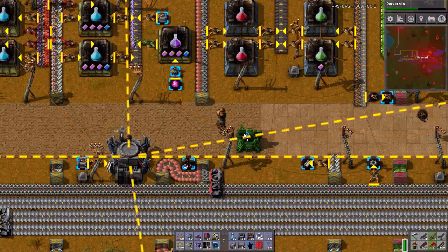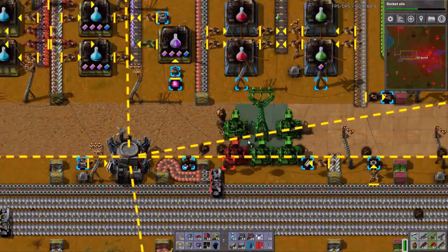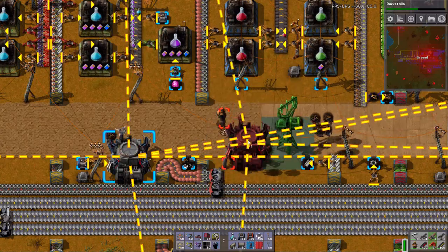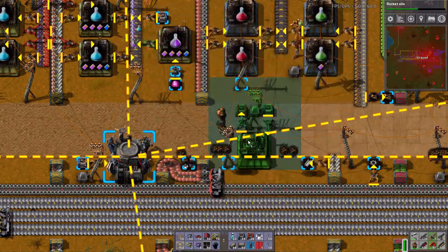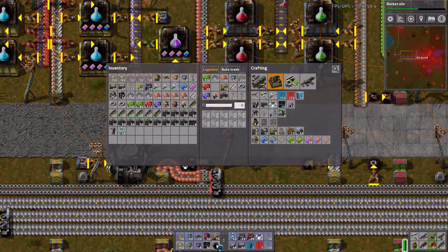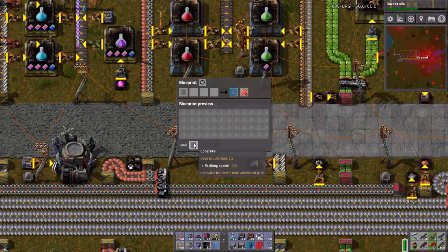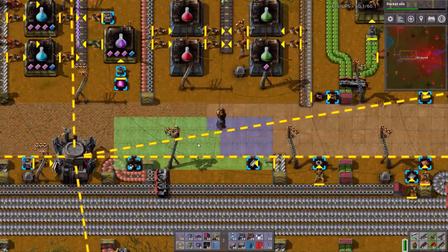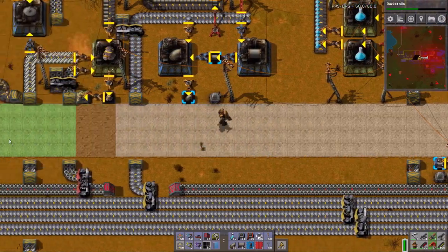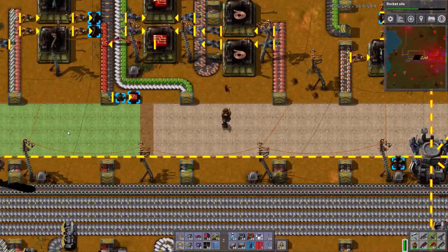Do I have a blueprint? My book is over here. I've got a blueprint for brick, but I don't have it for concrete. Well, let's rectify that — I want concrete please and thank you. Let's at least get the path redone real quick, or we'll just get the construction robots working on the path so I can run around the base a bit faster.